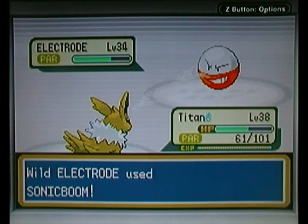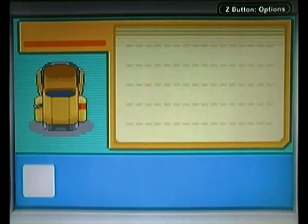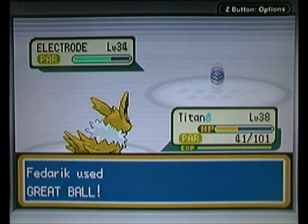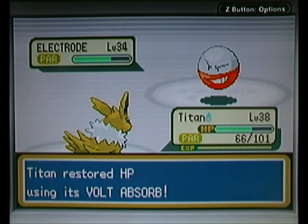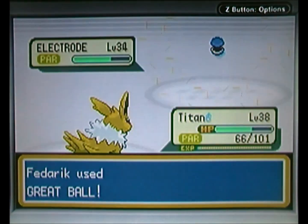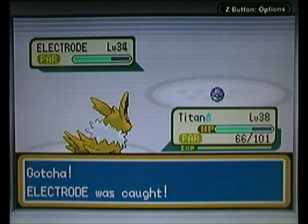I don't think this knows Self-Destruct, but actually it might for all I know. I'm going to start throwing some Great Balls — I don't think this is going to be too difficult to catch. I've also realized I've only got 17 Ultra Balls. Bolt Absorb — you gotta love that. That's Titan's ability. Whenever he gets hit by an electric attack, he gains some health, which is very nice. Caught it! Electrode — add that to the Pokedex. Beautiful.